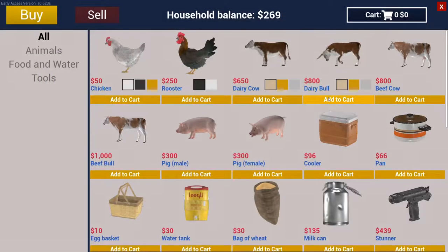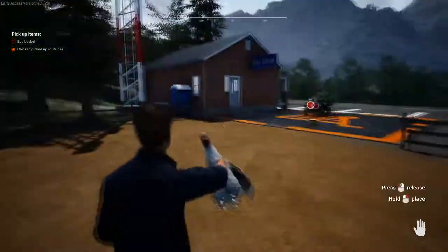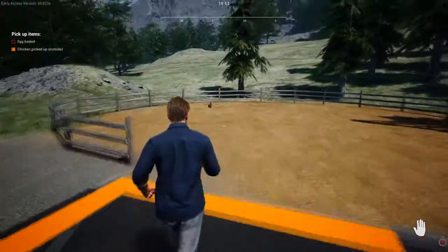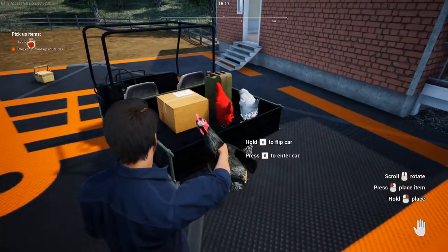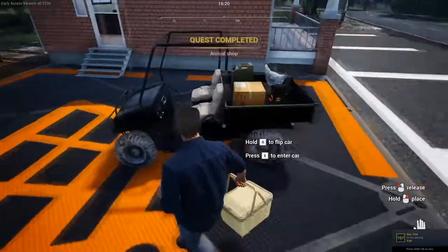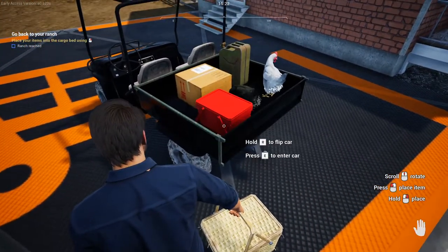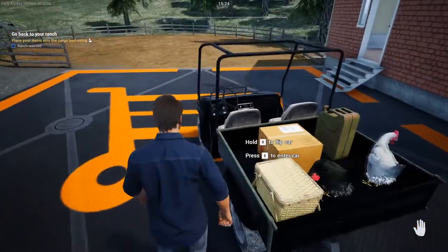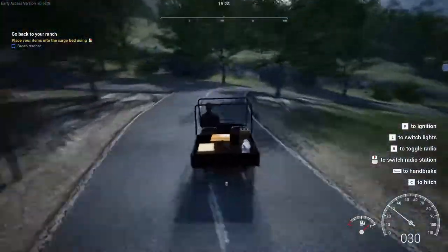After we buy the chickens and the egg basket that the quest has asked us to buy, we're gonna head outside and load these into the UTV. Don't worry — loose animals will stay put when they're loaded into a vehicle like this, so you don't have to worry about them falling out or jumping out on your way home.